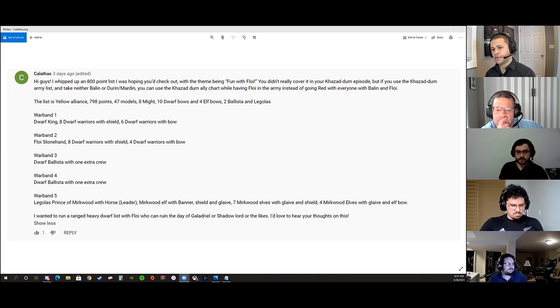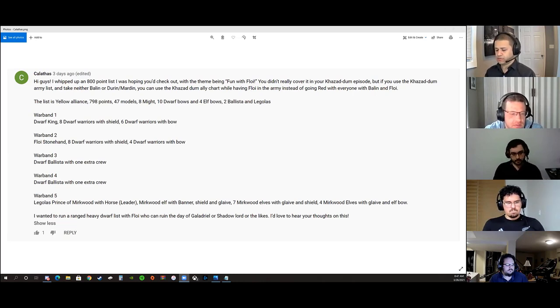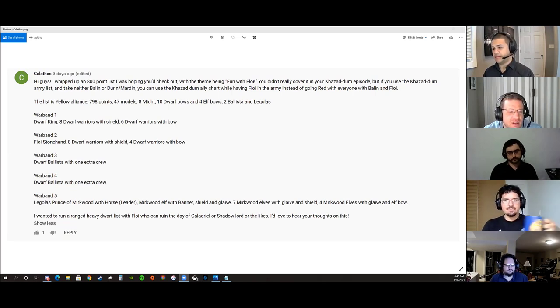My first thought on this list is that it seems odd to have chosen the Khazad-dûm list for allying with Mirkwood, as opposed to Iron Hills, where you would have kept that green bonus. In terms of accomplishing his goals of having a lot of shooting, you definitely have that — a whole lot of strength-three bows with the elf and dwarf bows, plus the two ballistas which can set up on your flanks and shoot. Floy Stonehands is actually the reason he didn't bring Iron Hills — he wants to shut down those aura of the bullets.